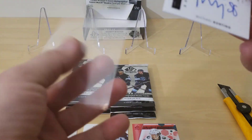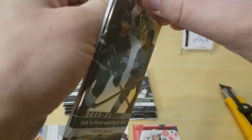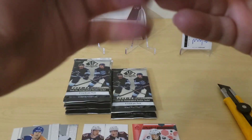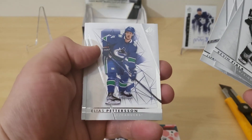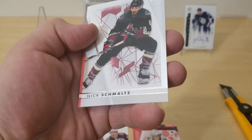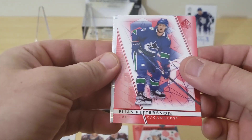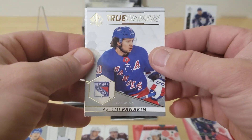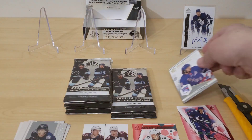Alright, so there's our first auto — Michael Bunting. Pack number three: base Fiala, Jordan Eberle, Elias Pedersen, Lucas Raymond. Elias Pedersen Limited — not a future watch, just limited. We got a True Leaders of Artemi Panarin, and then a Pageantry of Kent Johnson.